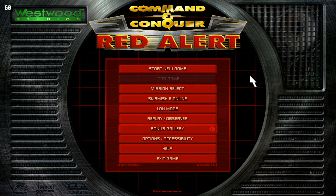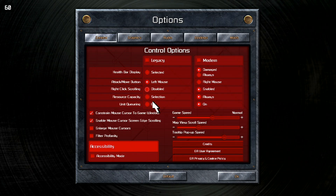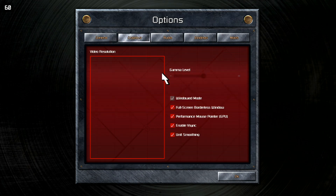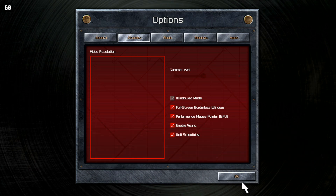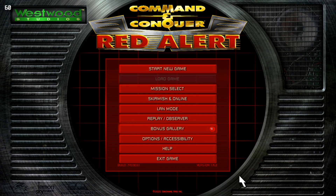Now there is one thing that you do have to set in the options menu to get the game to run correctly, and that is to set the graphics mode to windowed borderless mode. This way you'll actually be able to use the keyboard commands from your Steam Deck, as otherwise you'll be stuck with just using the mouse commands. You also have to make sure to do this separately for both Command & Conquer and Red Alert.